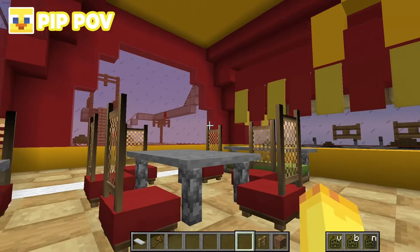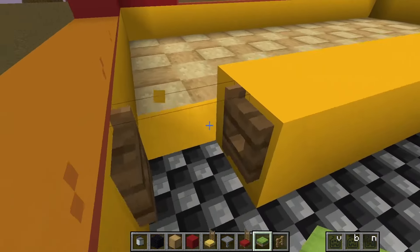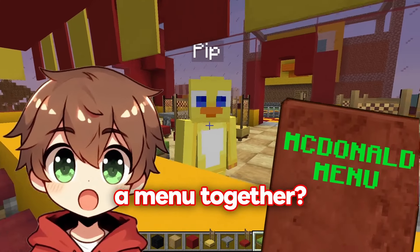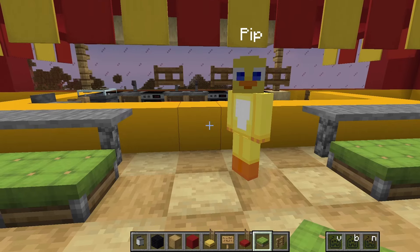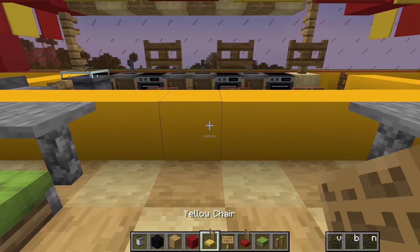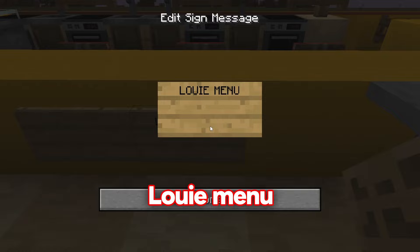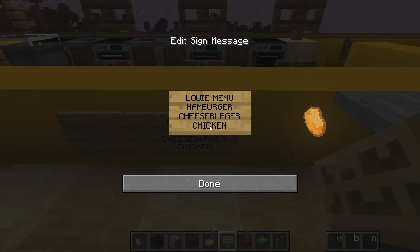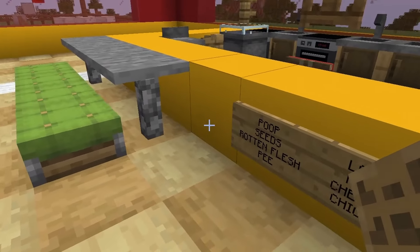The McDonald's is really coming together. Pip asks what food is being served, and Louie admits he hasn't decided on a menu yet. They decide to make a menu together. Louie creates a menu on one side with a hamburger, cheeseburger, and chicken nuggets. Pip creates a menu on the other side, but his contains questionable items.